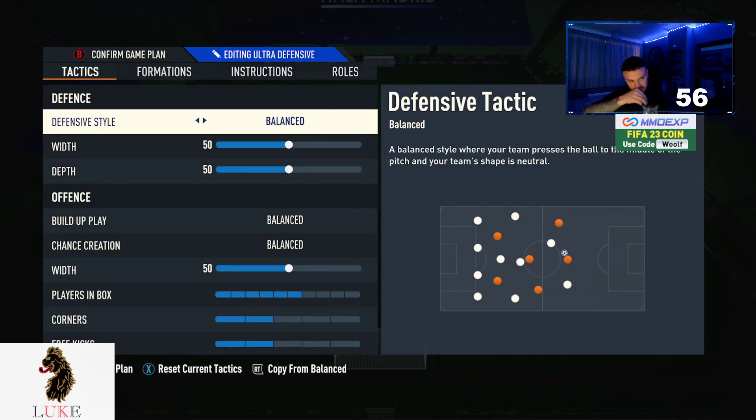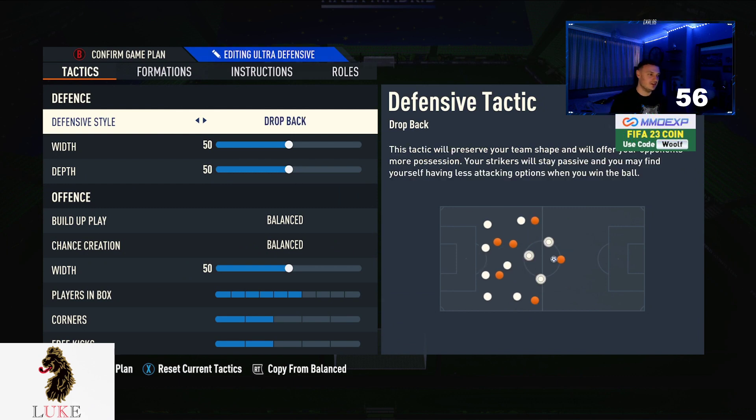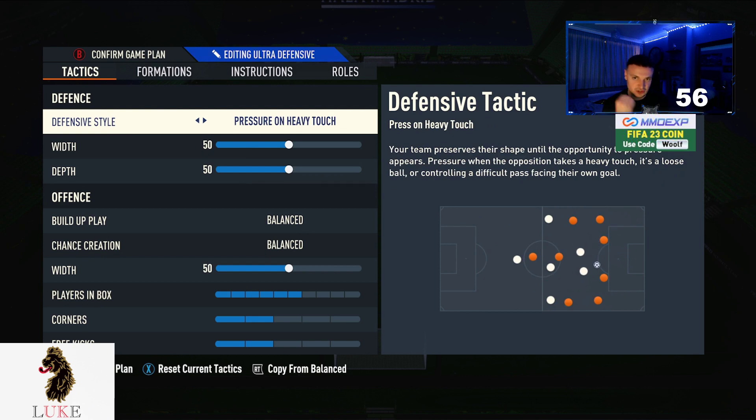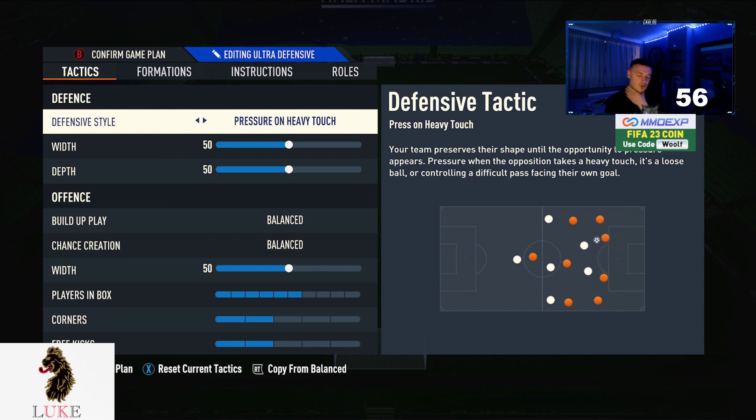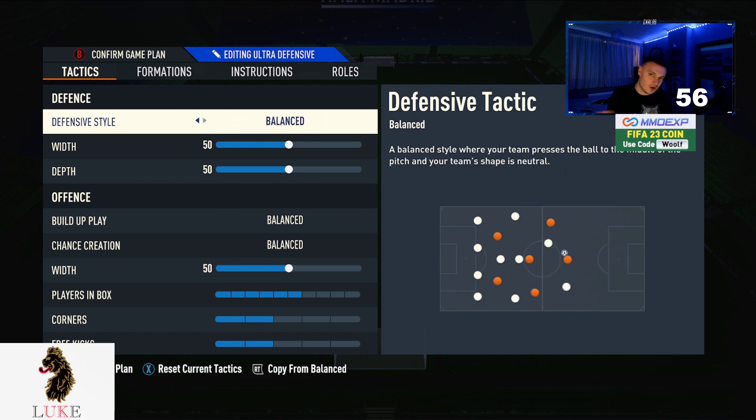The custom tactics I use — balanced on the defensive style. Press after possession loss and pressure on every touch can both work, but I lean more towards pressure on every touch because press after possession loss will drain your stamina heavily. Your players will be gassed by around the 70th or 75th minute, so I'd only use press after possession loss in the second half. Pressure on every touch is a little more random — your team will press when the opponent makes a bad touch, sometimes unexpectedly — but it drains stamina less. I prefer to stay in control of when my team presses.